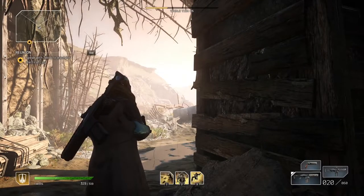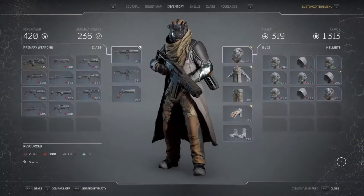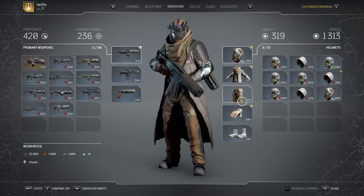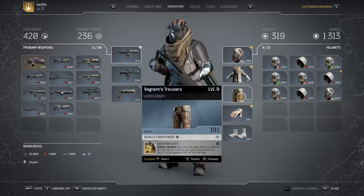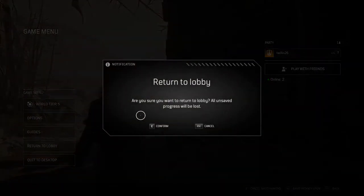The hardest part about this entire thing is probably farming the pants and the helmet. Of course you don't need the helmet really — you honestly just need the pants, you need that auto reflect. The best way to get this setup is going to be to farm the chest. Do the chest farm — you've probably already seen it, but I'll show you what to do.